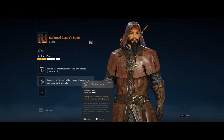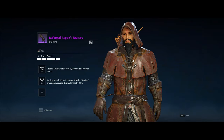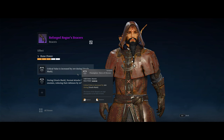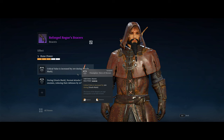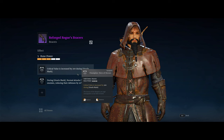Take 'bandage can be used while moving' — that's the standard one you always want. Then for the Rogue's Bracers, I'm taking 'crit value is increased by 200 during oracle mark.' That's because I just want to increase my crit chance. In some gameplay clips you'll see I deal a lot of crits — they happen pretty frequently, and a lot of that is because of this increase in crit value, which translates into a lot of extra damage.